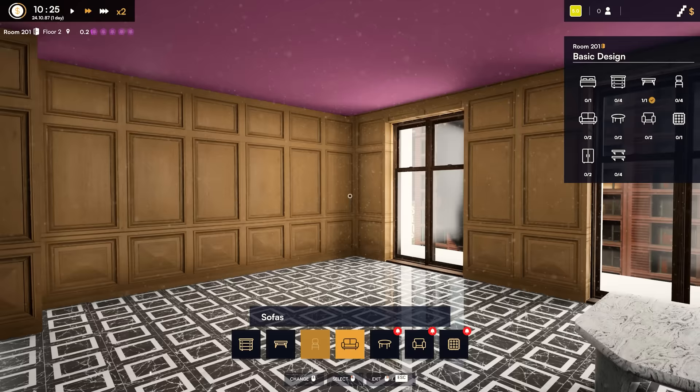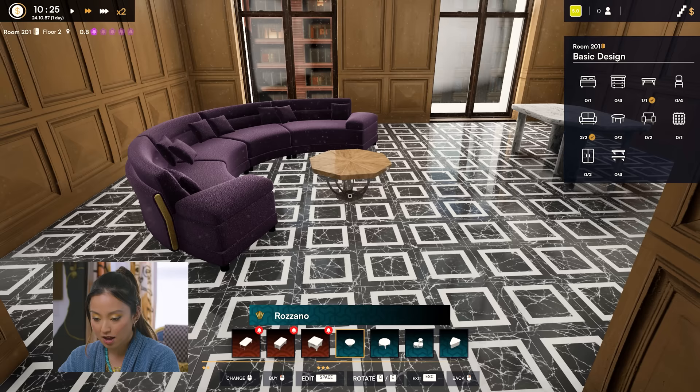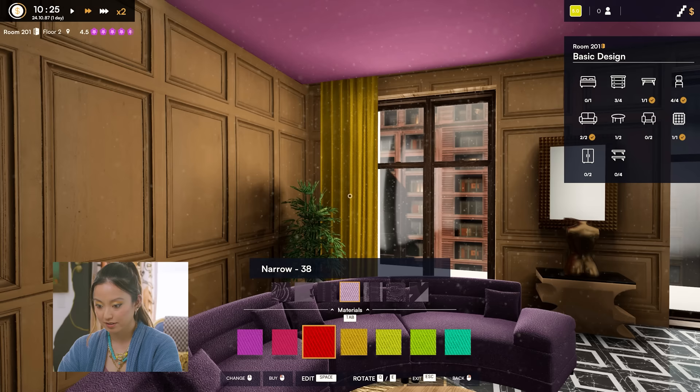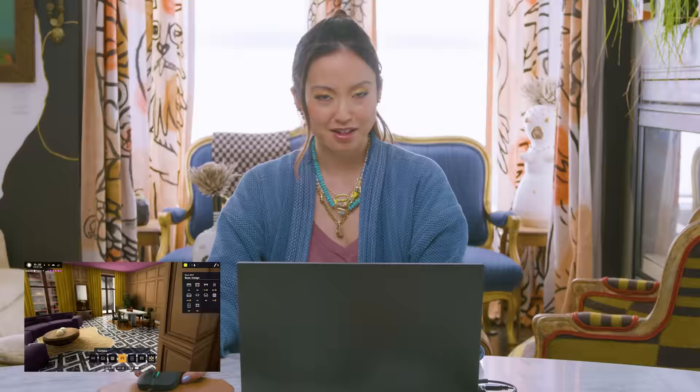This is gonna be my living area. Sofas — I'm gonna rotate this. I am thinking something round. Okay, that's a little too fabulous. Let's do that. If only it were this easy to do real life design, I would never stop working. We are ready to put some final decoration, some lighting in here. Should we do gold? Oh yes. Oh yeah. Look at that. This place needs lots of light.